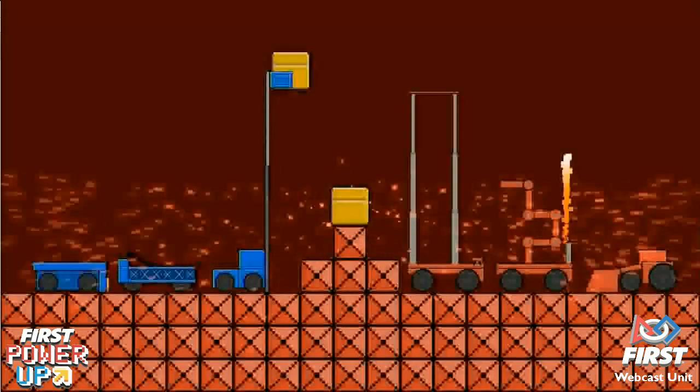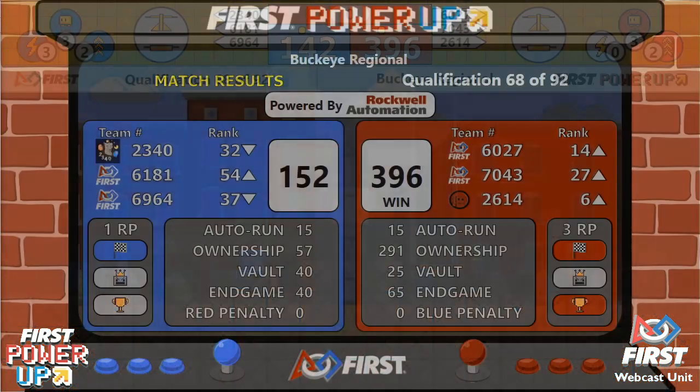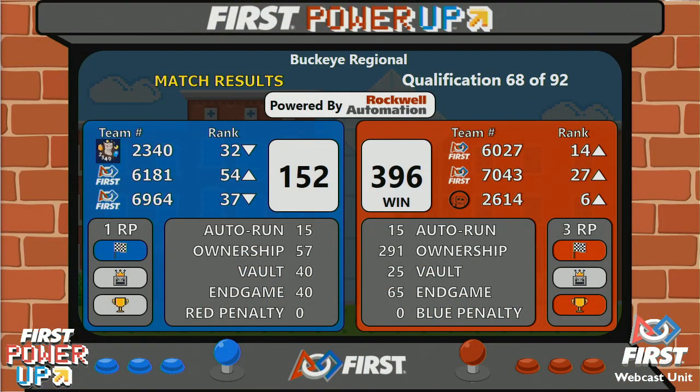And your winner will be the Red Alliance. Red Alliance wins this match with a score of 396-152. All three Red Alliance teams will advance.